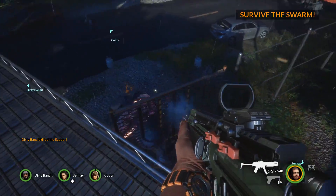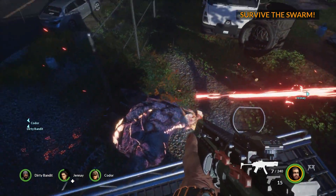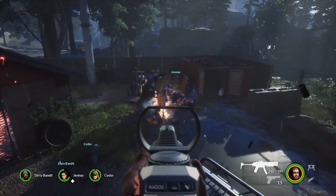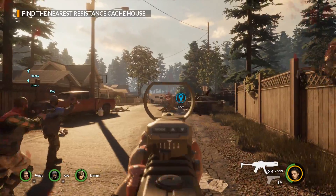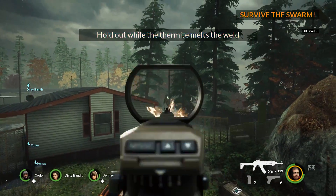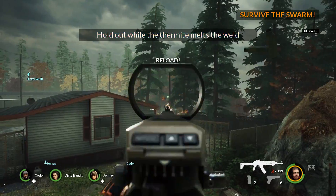Aliens are also visually unaffected by bullets at times until their body parts start flying off, actually killing them — with the exception of heavy drones and beasts, which have real indications of taking damage. There are also major clipping issues with enemies sticking through walls, getting stuck in areas, and aliens walking on invisible platforms, making the game feel very dated and unfinished at times.